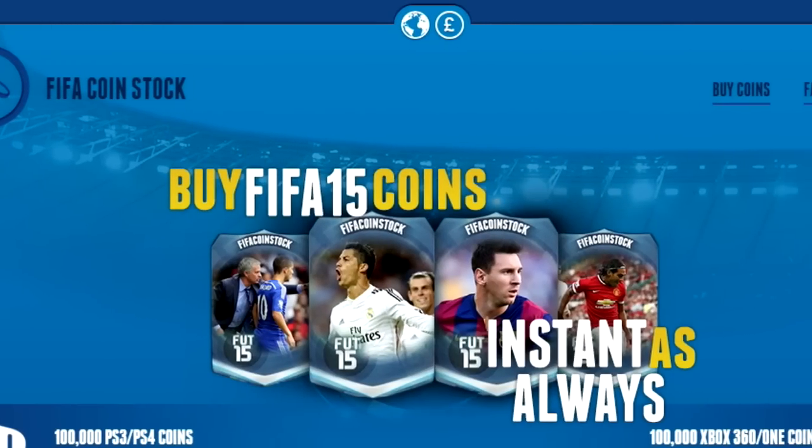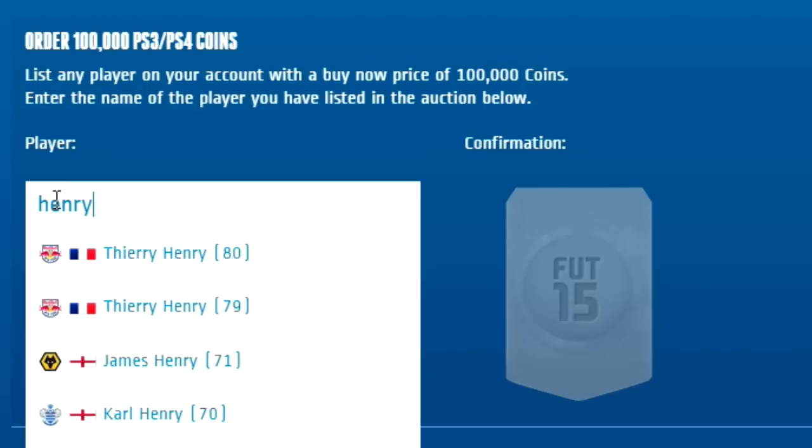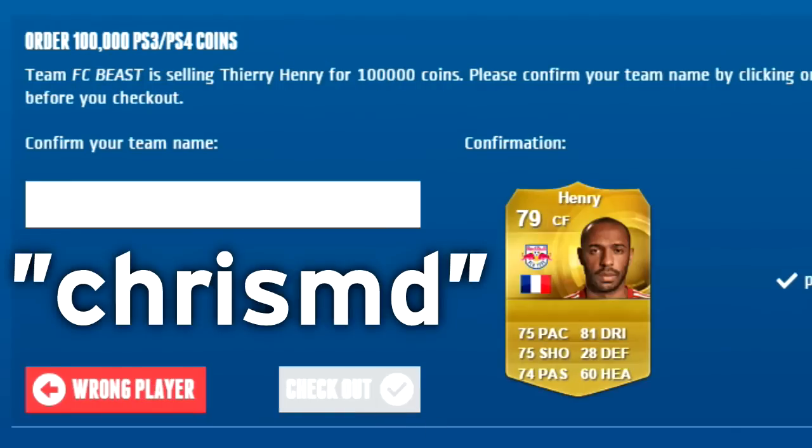If you're looking to buy some coins for FIFA 15 Ultimate Team, be sure to check out fifacoinstock.com — a cheap, reliable and automated place to get your coins. Guaranteed delivery in seconds, and use discount code ChrisMD for 5% off.